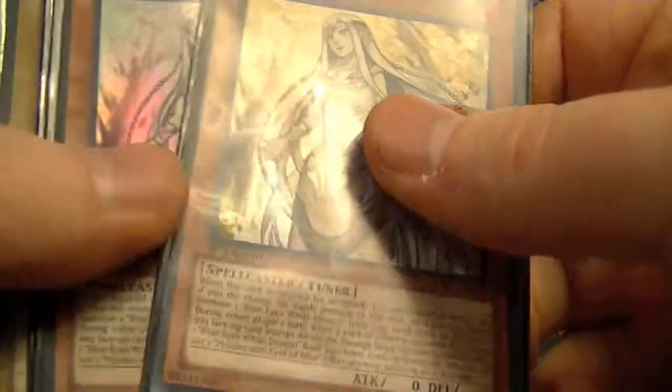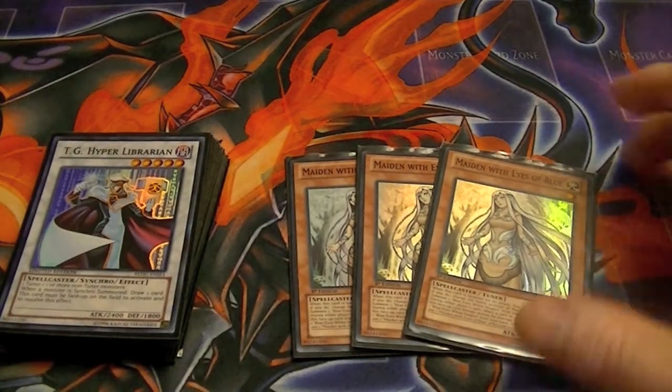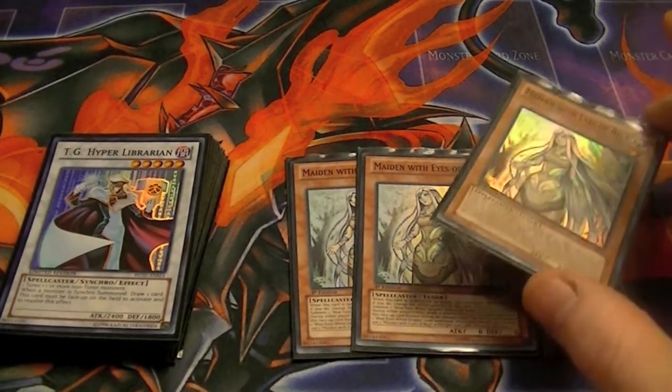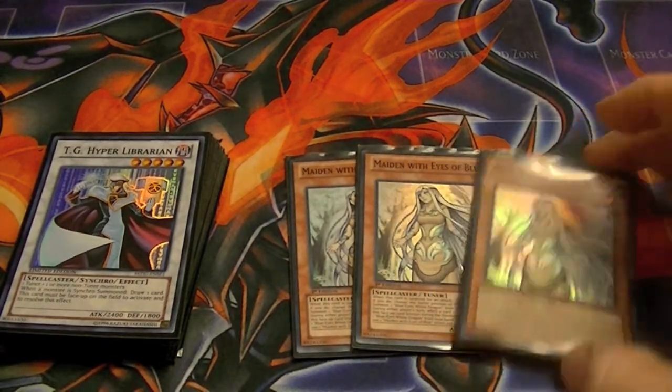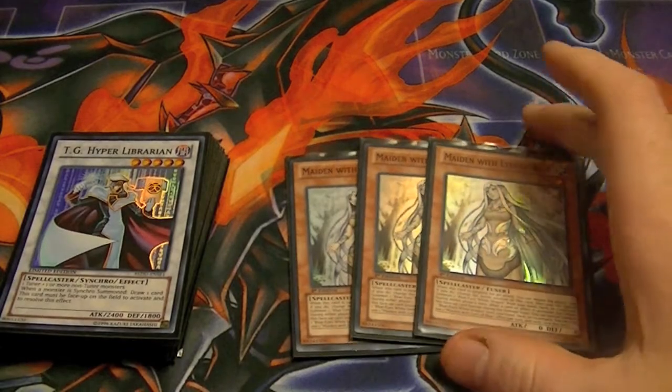Again, this is more of a for-fun build. We've got 3 Maidens — when she's targeted by a spell, special summon Blue Eyes from Hand, Deck, or Grave. When she's attacked, switch to defense, negate the attack, and special summon Blue Eyes from Hand, Deck, or Grave.